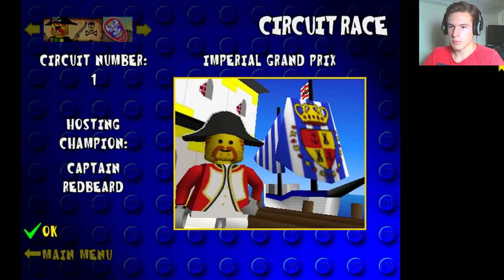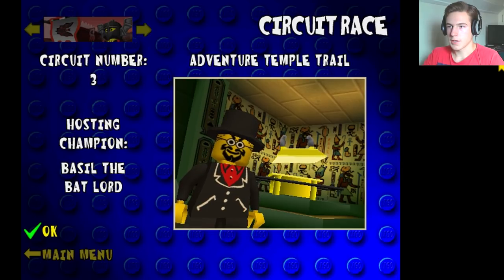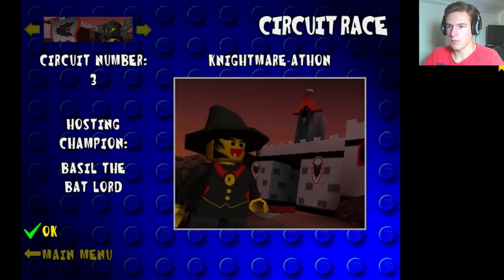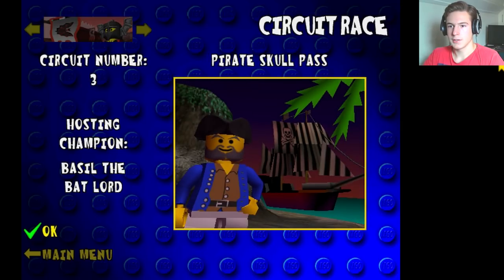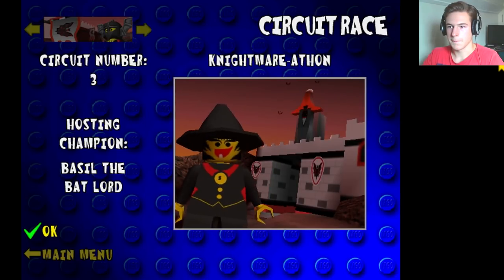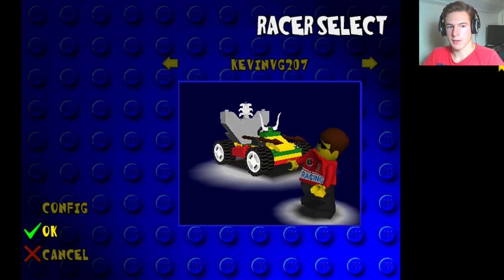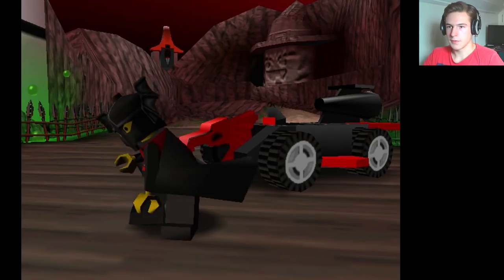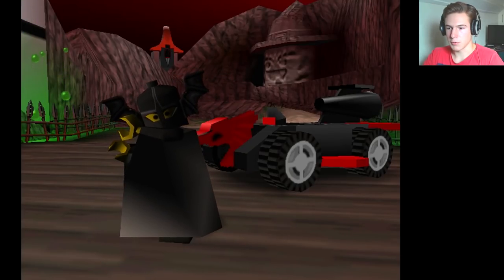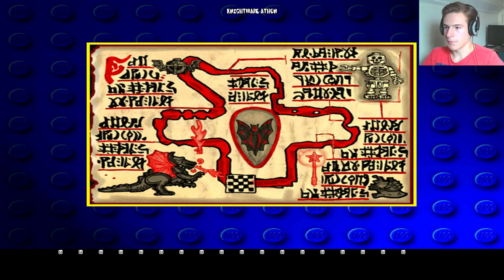Today we're gonna continue our Grand Prix shenanigans in the Third Circuit — Nightmare-a-thon, Heart Skull Pass, Adventure Temple Trail, Alien Rally Asteroid. Hosting champion Basil the Batlord, or Batman I guess. This really is Batman — a Batman ripoff right here. 'Don't expect to win, not against the frightful power of Basil the Batlord.'